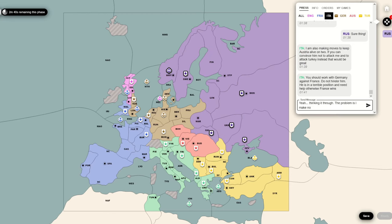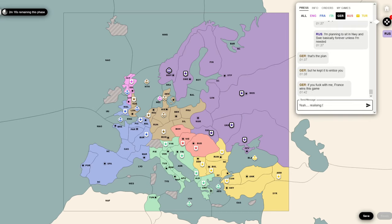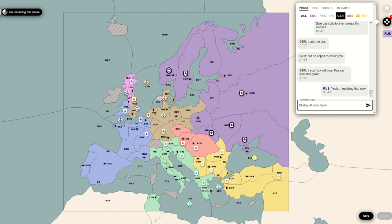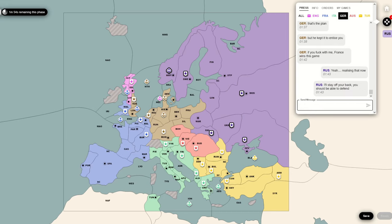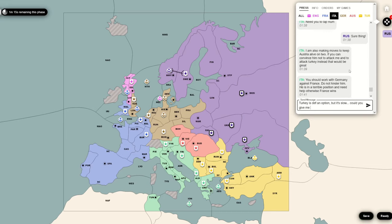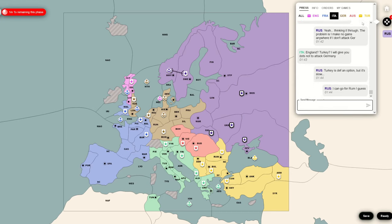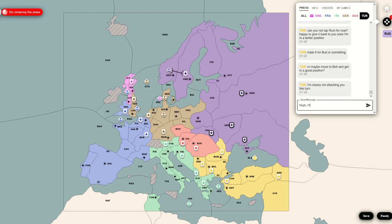Germany ends up telling me, just don't do this again and we'll be okay. From that, I kind of just go: well, alright, I'll let France attack you and just stay on your side. I just end up support holding myself - saying okay, you two fight it out. I'm not going to gain anything yet. But if France gets far enough into your lands and you end up getting weak, I'm going to walk in behind you. I don't tell him that, but I think that's my easiest route to expand. I can't actively take Denmark by fighting - my position isn't correct for that.